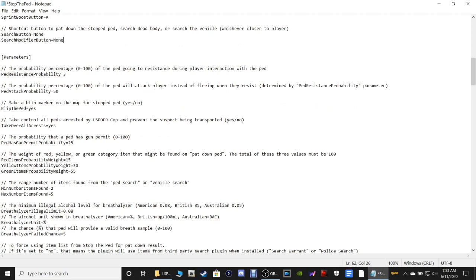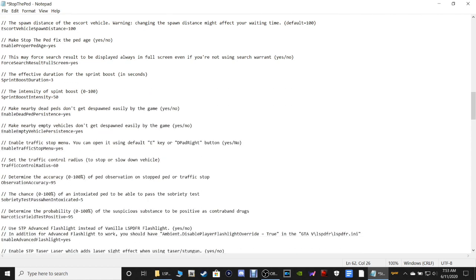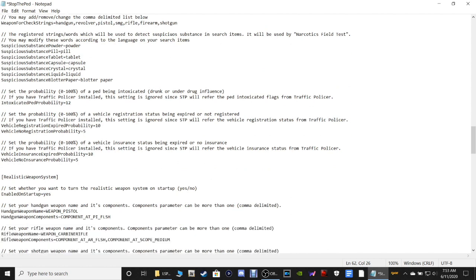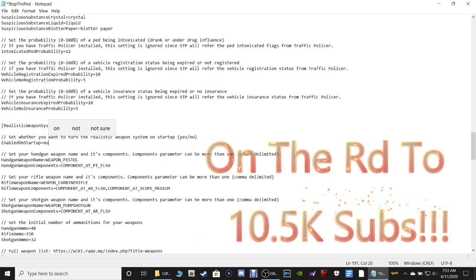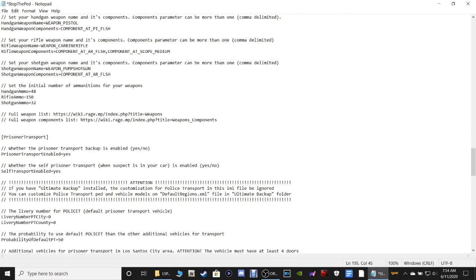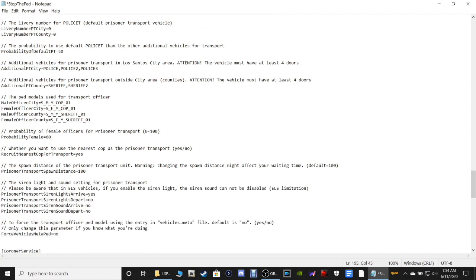Scrolling down further - there's a section for weapons that's very important. Right here it says 'set whether you want to turn the realistic weapon system on startup' - set this to No. If you leave it at Yes, every time you go in game and load your weapons through Simple Trainer, after a few seconds all your weapons will disappear. I always set it to No.